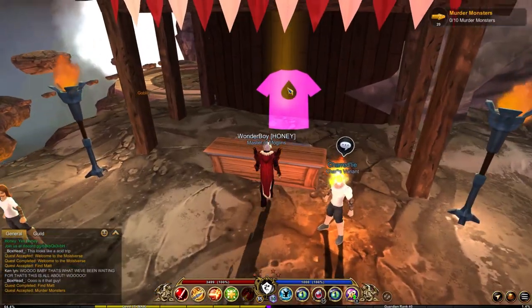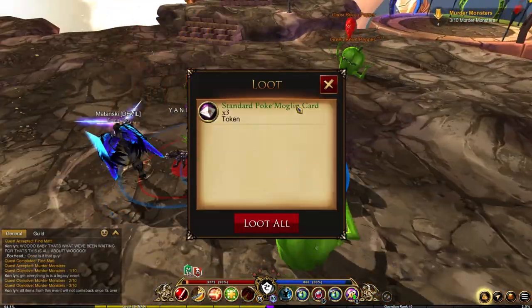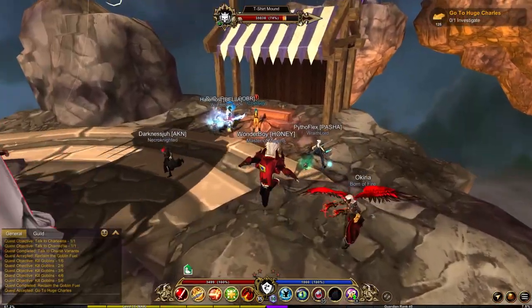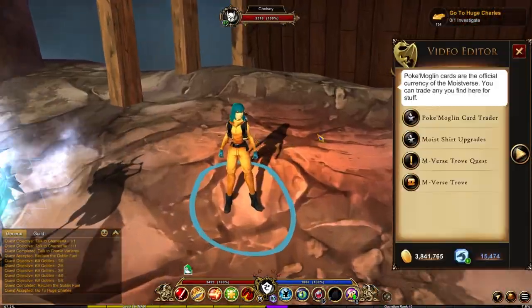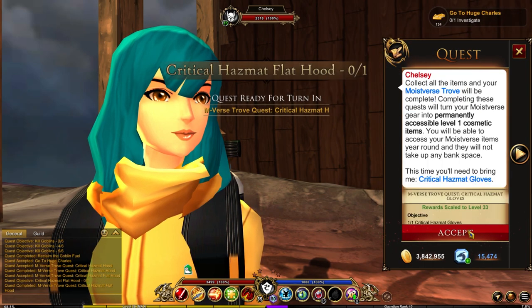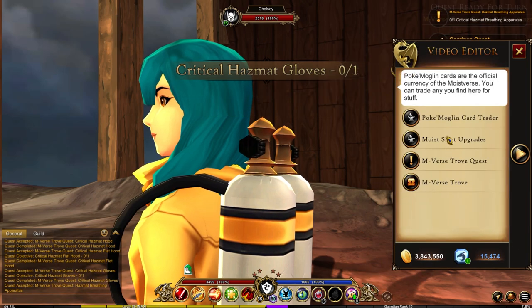While you do so, there are collectibles scattered around the map — 7 in total — and I will have a separate video on that which unlocks a title. And once you make your way to Chelsea, she will have a treasure trove for you to complete. This is basically the items from the event that you can turn in to unlock permanent versions of that item.